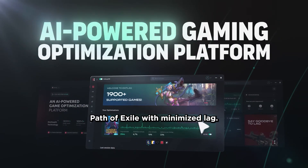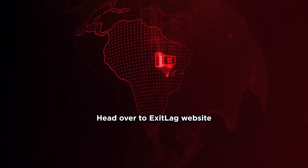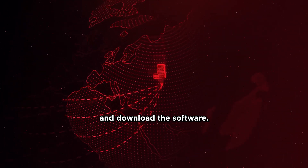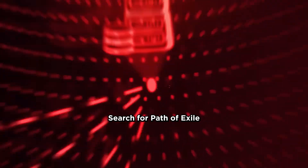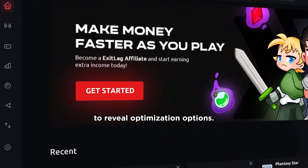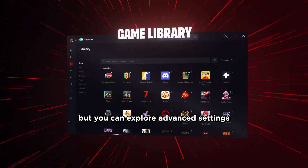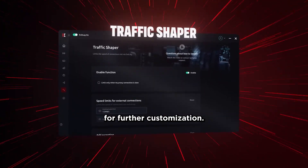Ready to experience Path of Exile with minimized lag? Let's configure Exit Lag for optimal performance. Head over to Exit Lag's website and download the software. Search for Path of Exile or scroll through the game list, then click on it to reveal optimization options. Exit Lag automatically selects the fastest route, but you can explore advanced settings for further customization.